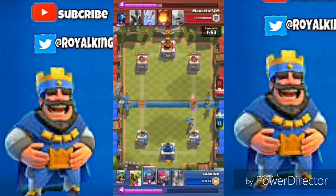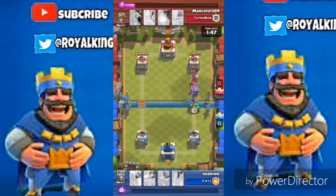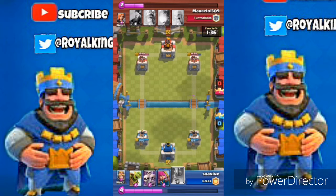We're gonna drop the PEKKA right there. You can also use the PEKKA, the Giant, or the Prince — anyone works — but I personally recommend the PEKKA. The PEKKA is very awesome in the low arenas.